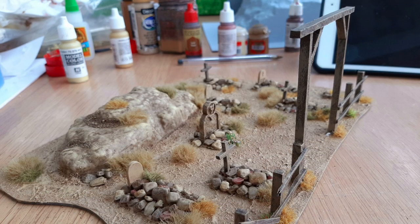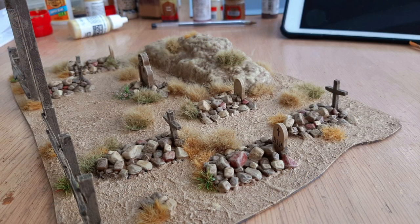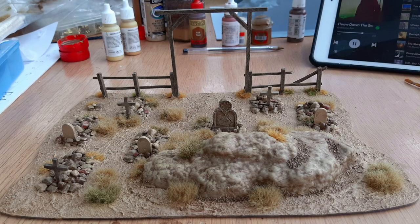Once dry I gave everything a dry brush with Iraqi Sand and then went a bit more random with Vallejo Buff. You can see it worked quite nicely. I added loads of different tufts — some big tufts in two different shades and some smaller tufts — and I think that really gave it a nice effect.